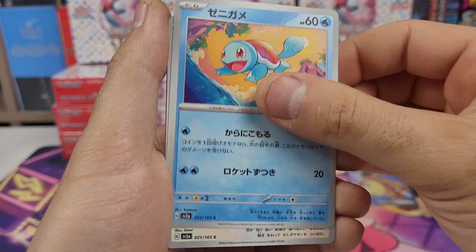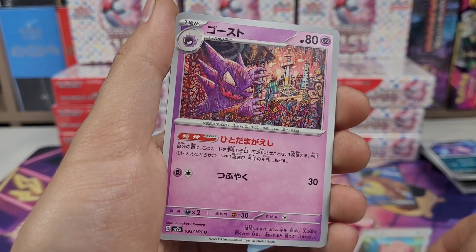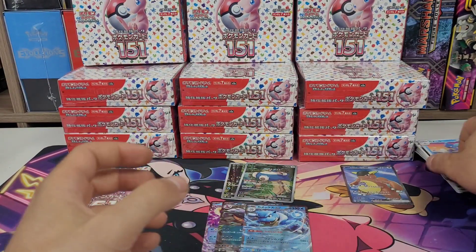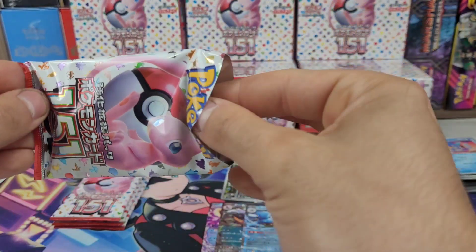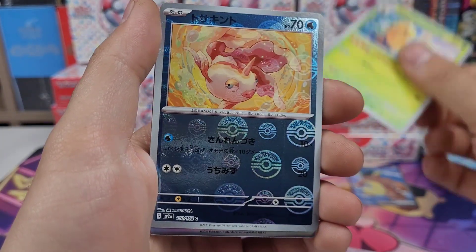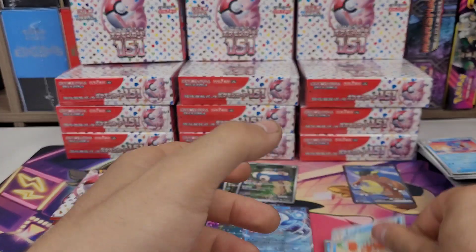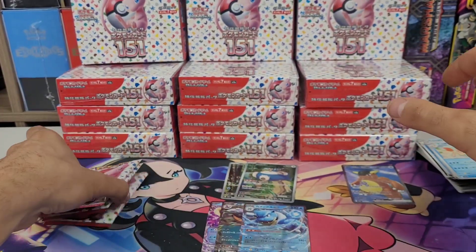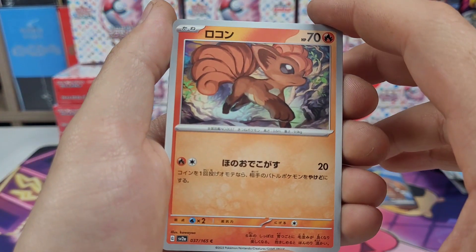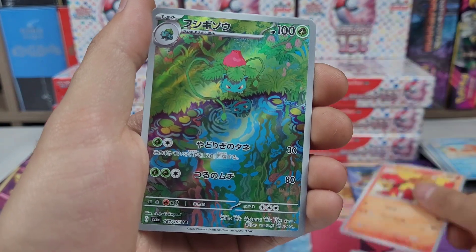Haunter, Wartortle, Bulbasaur, Gastly, Kakuna, Goldeen, Raichu, Hitmonchan — three packs left, should have an art rare and at least one more EX. Vulpix, Drowzee, Magmar — happy with that.